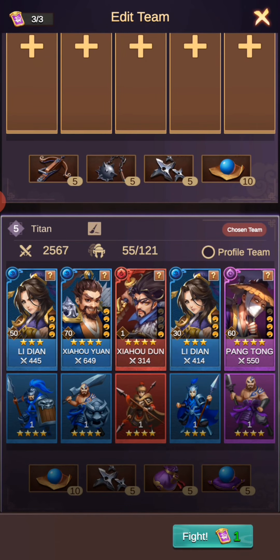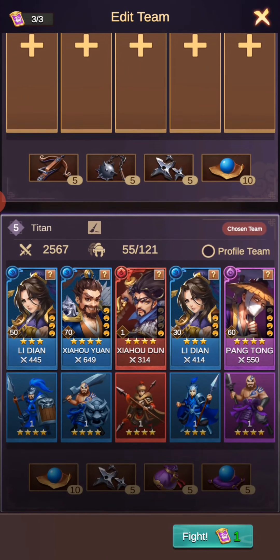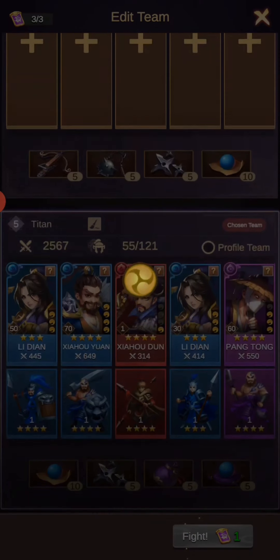Finally, before going in, you've got to look at the items. I have low heroes so I tend to take darts because they can cause an accuracy issue which means the titan can miss you. A master purse will stop the titan from hitting you for three turns and will also fill some mana so we can get our specials going straight from the start. So without further ado, I'll crack on.